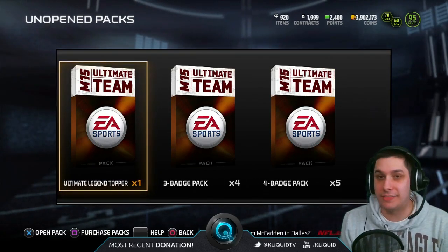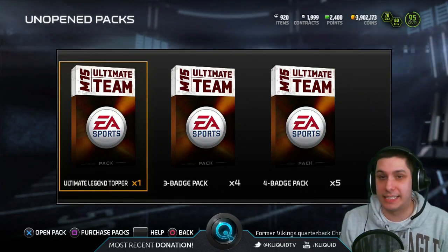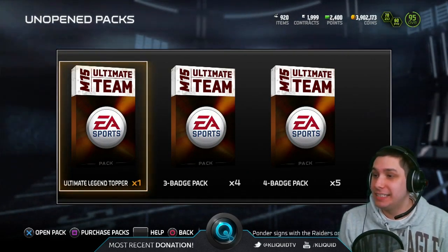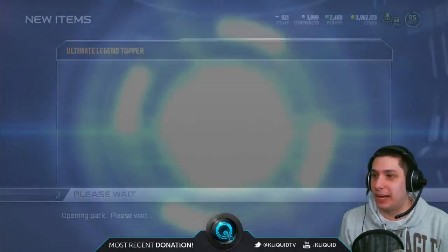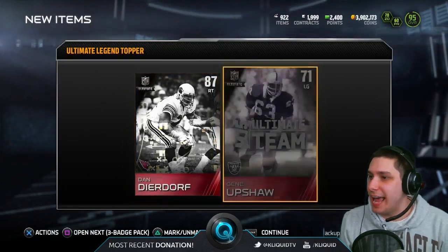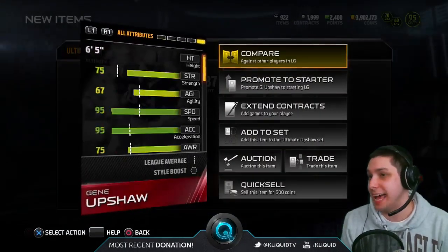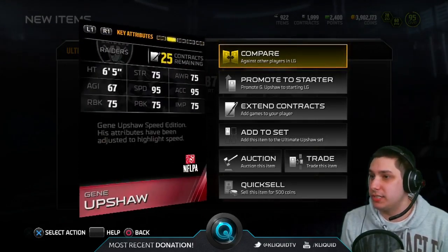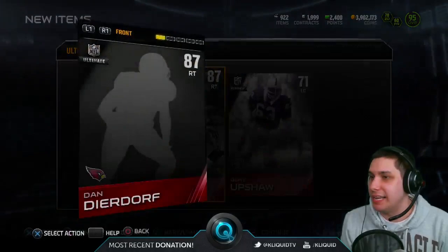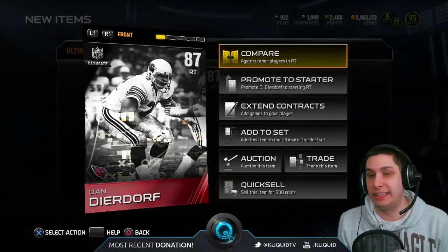Now we have the Ultimate Legend Topper left — the only thing remaining. We need to get something really, really good out of this to save this bundle, otherwise this is just an awful bundle. Wish me some luck. Dan Deardorf — a Legend card — and Gene Upshaw. We got two items that are actually decent. I think both of these could go for a decent little chunk of coins, so that might have saved us and given us at least something worth a little bit.